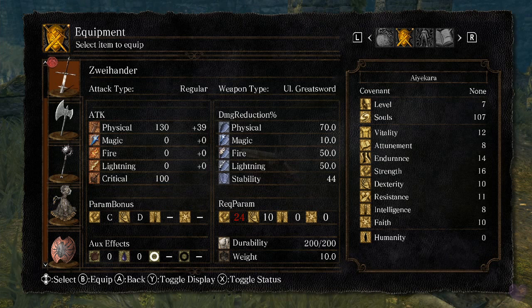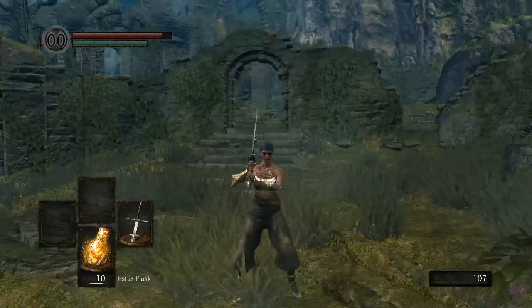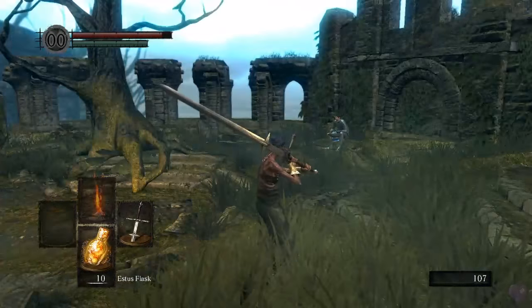Later there are S-scaling weapons which scale very well with Dexterity. You basically want to get as much Dexterity as you want, but there are soft caps — don't worry about soft caps yet. And that's why I can wield my Zweihander here.